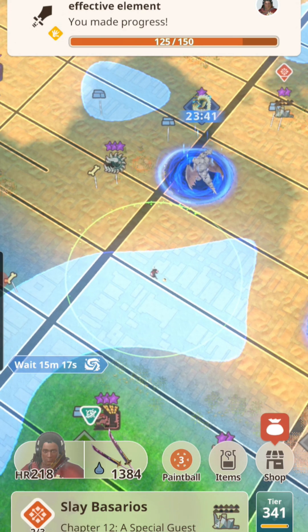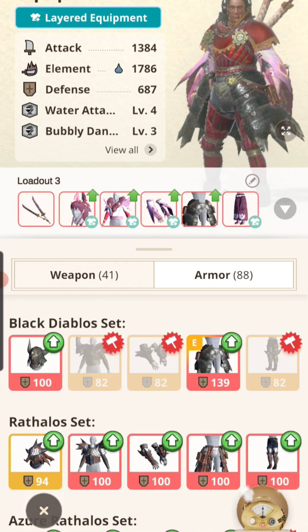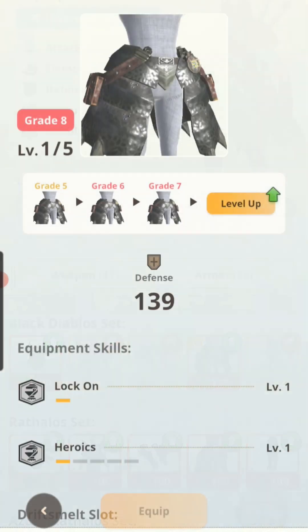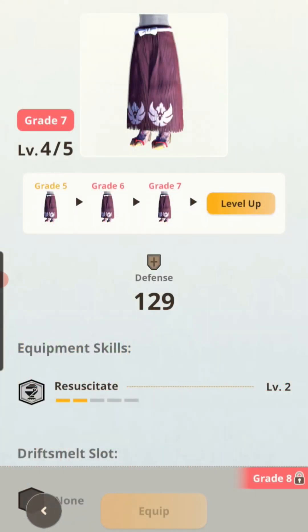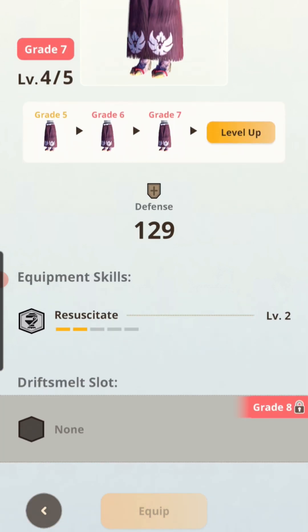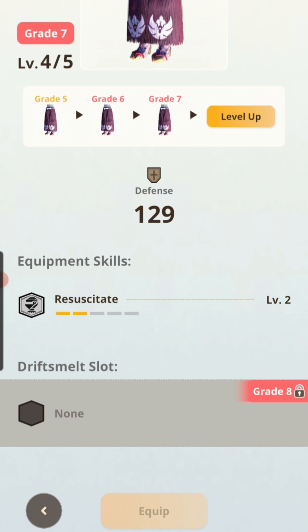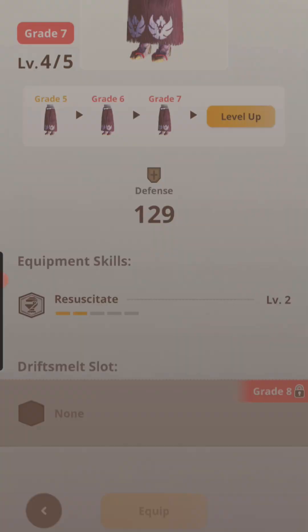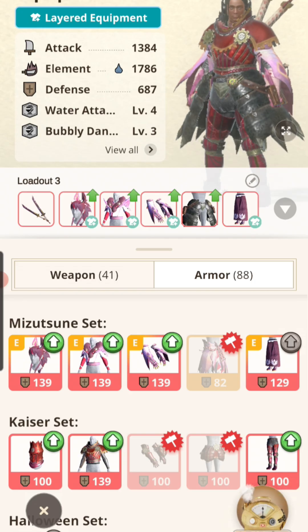I just finished the glove so my goal now is to get an Aggressive Dodger on Black Diablos' waist and then I'll be done. For another important piece, the Mitsuhune grieves — I need to get them to grade eight, currently missing earth crystals and two Mitsu plates. Once I get it to grade eight I'll get that third stack of Aggressive Dodger.